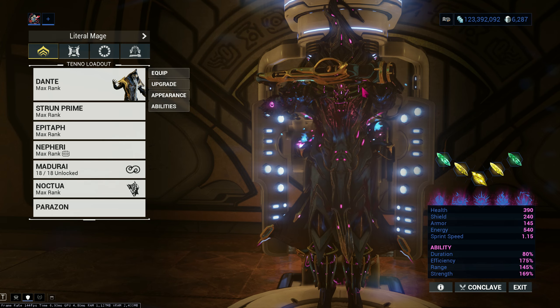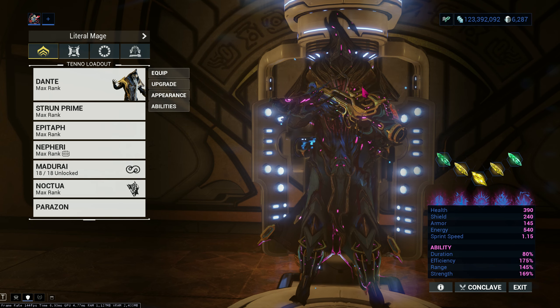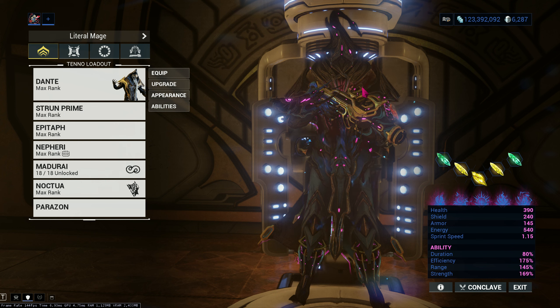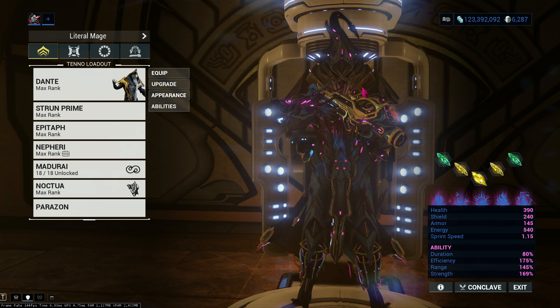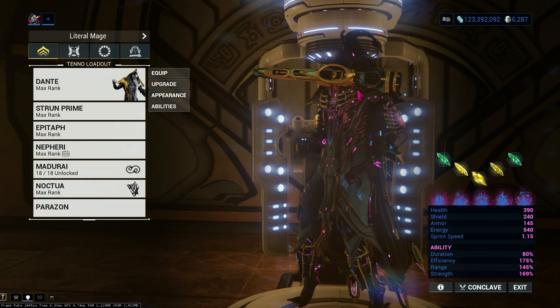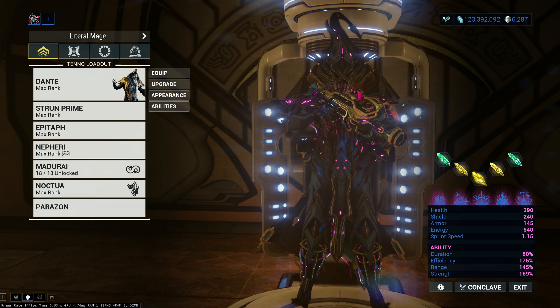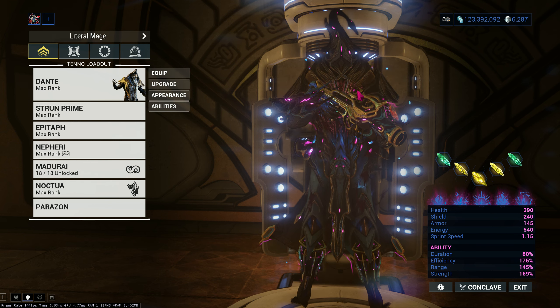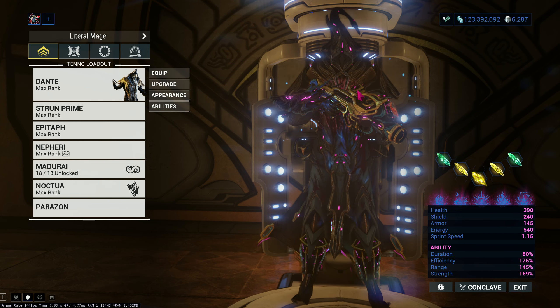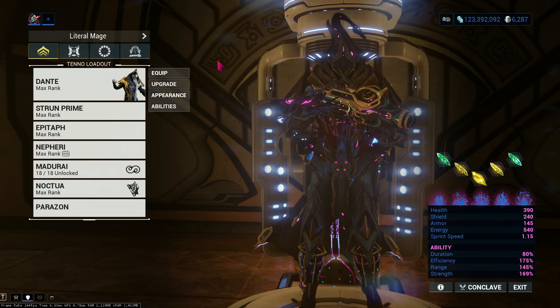Hey guys, back with another build. This time I'm gonna be building Dante. I know that this patch he got some nerfs, especially with his line of sight where he can't just randomly nuke an entire room or the three rooms beside him anymore. But I still think he's really good because I don't actually play him as a multiple-room nuker — I actually play him as a literal mage, just spamming abilities.